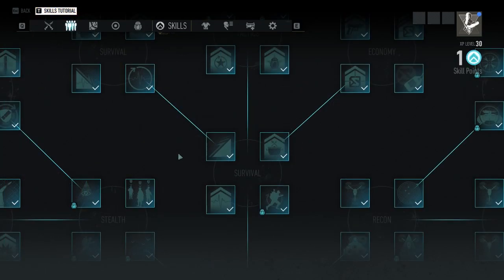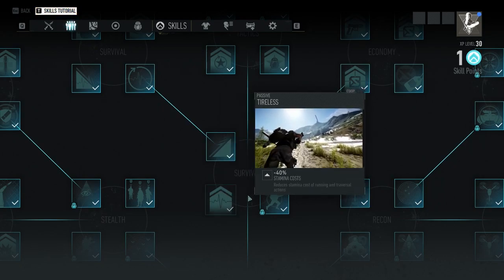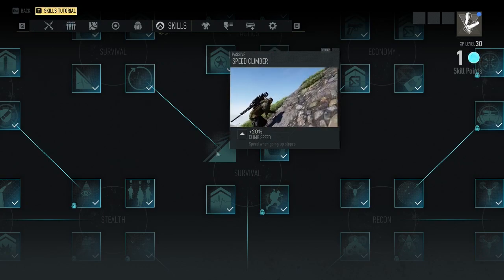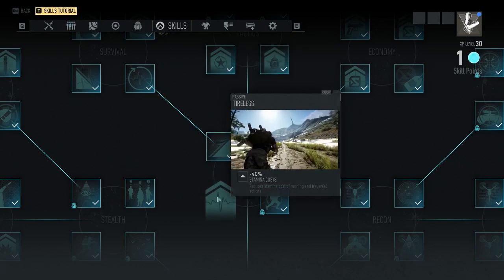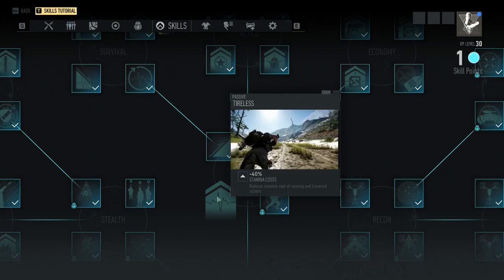Going back to the middle, we get the survival branch. I would recommend tireless and then speed climber. These two are really good passives because you're going to be interacting with a lot of hills and mountains in this game. Being able to climb faster and not draining your stamina as much is really handy, especially when running away from enemies.